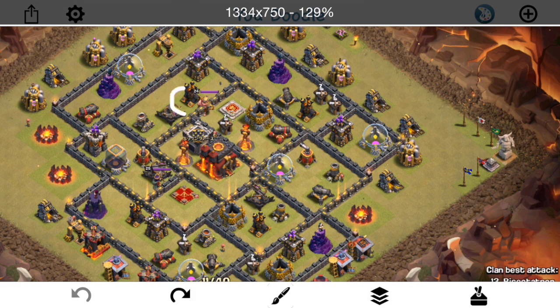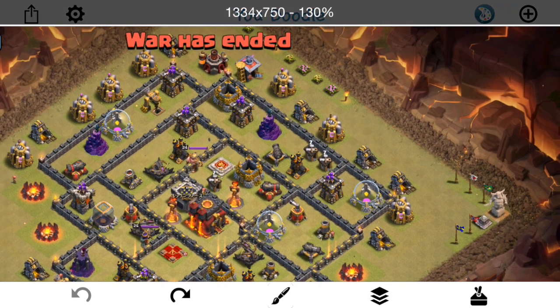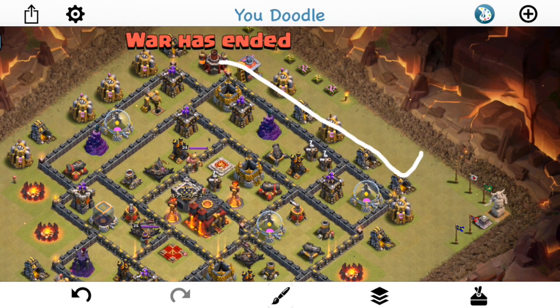It doesn't mean you should attack this base with air any more than you would if there was only one air defense exposed. It does open you up to choose which air defense to go for on a potential queen walk, but there's no way you're going to get both with the same queen walk, and it'll be hard to go in and get that one too. So the queen walk is limited to one air defense. I'm talking about this from an air perspective because the first attacker does use a Laloon attack. He does an awesome queen walk — starts it off, lets the queen just walk up, doesn't have to use any spells, just uses her ability to deal with the CC troops. He gets four archer towers, the air defense, and the wizard towers — great value getting all those buildings taken out without using any spells, just the queen and her four healers.